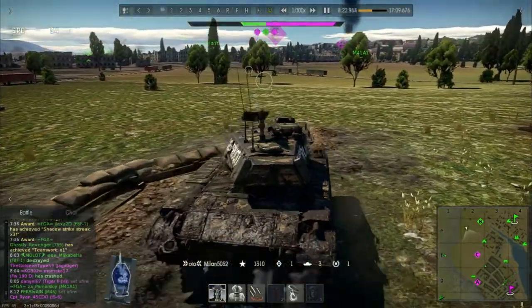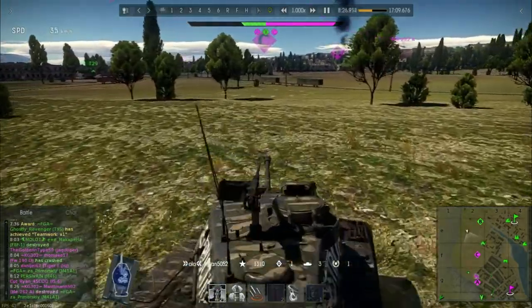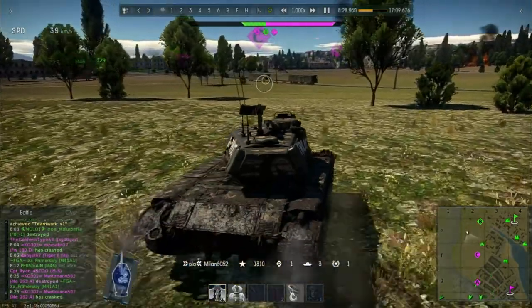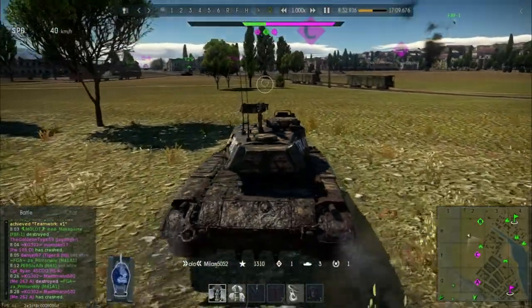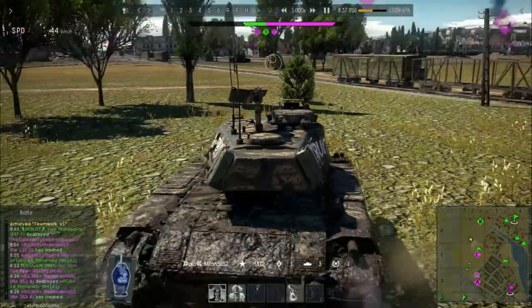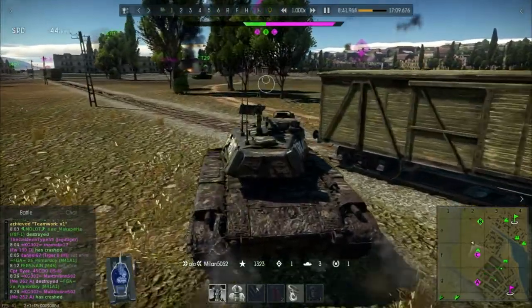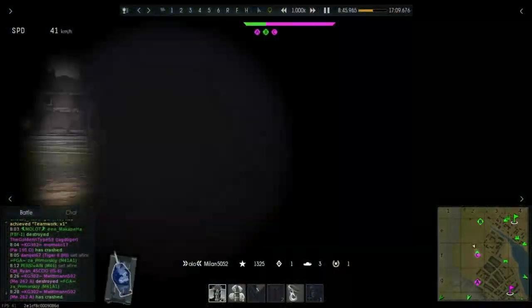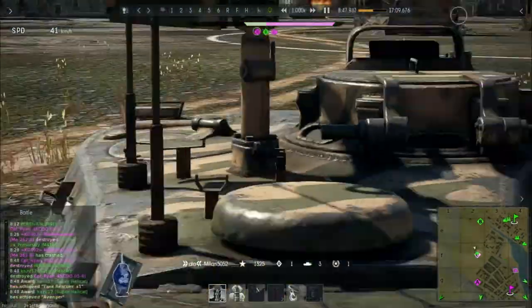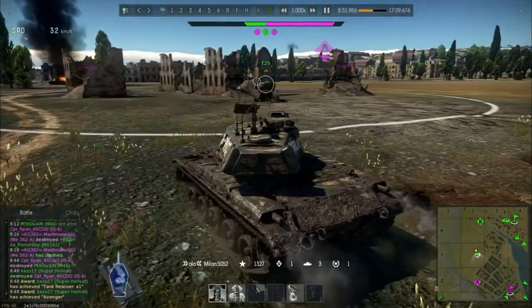And because he doesn't see anyone, and because that Bulldog hasn't been hit, that gives him the go sign — it means he can move forward to try and attack C, try and gain it for his team. He's already got one base capture at V. And as you can see, he's just plowing across the field with this T29 who seems to not even care. Maybe that was another reason why he decided to push forward.